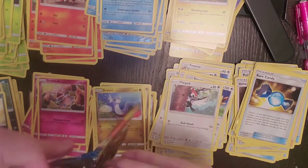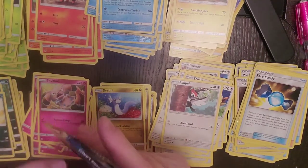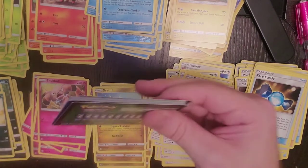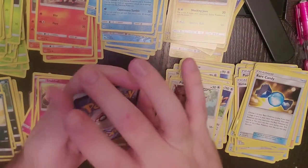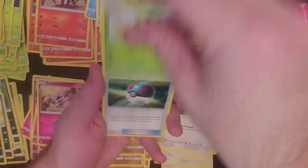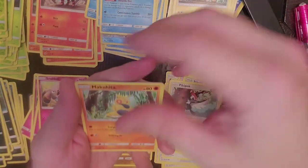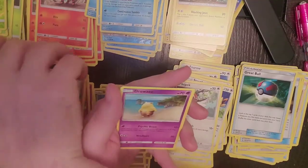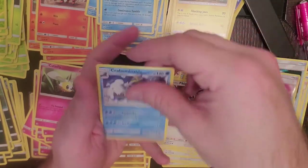That one didn't want to open all the way. Goodness gracious. One, two, three, four. Water Energy, Alolan Raticate, Dark Tricks, Great Ball, Alolan Rattata, Snubbull, Makuhita, Cutiefly, Drowzee, Reverse Holo Timer Ball, and our regular rare is Crabominable.